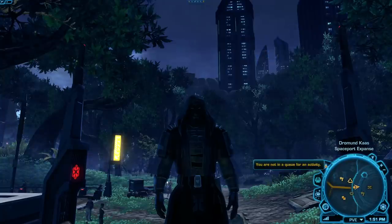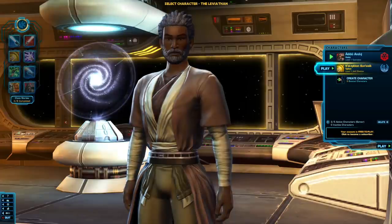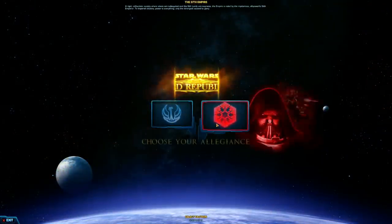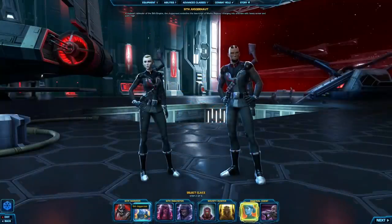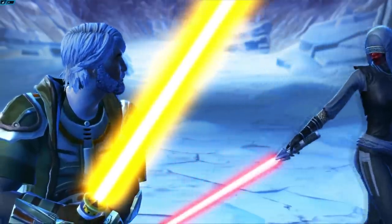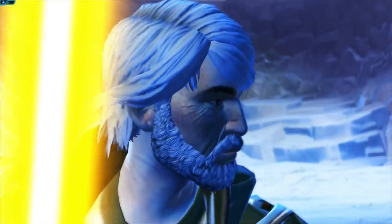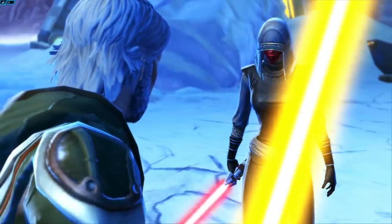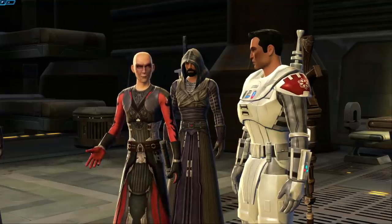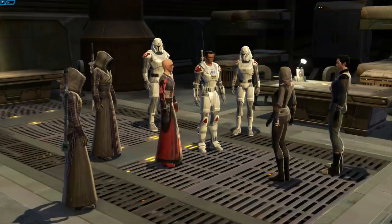Once you've completed your class story, many players recommend creating a new character of a different class. Free-to-play players can have 4 characters on each server, and with 5 servers that means a total of 20 different characters — more than enough to try each of the 8 classes, and even try them again as a different gender or with a different alignment. If you're starting a second character, I recommend picking one on the opposite faction so you can see an entirely new set of quests.